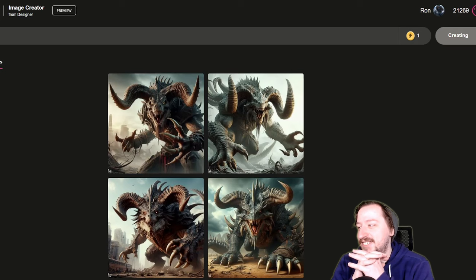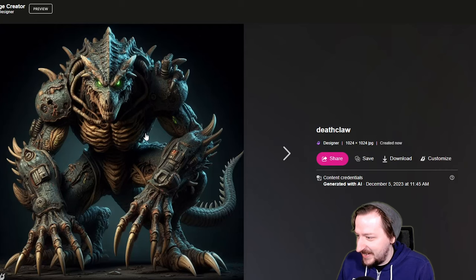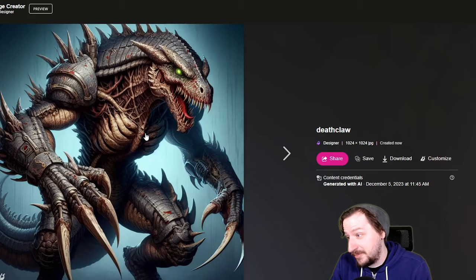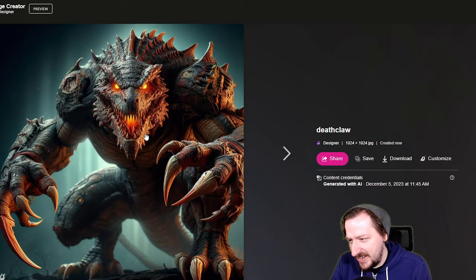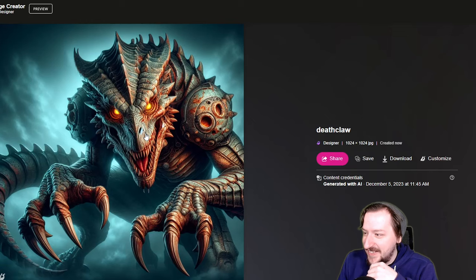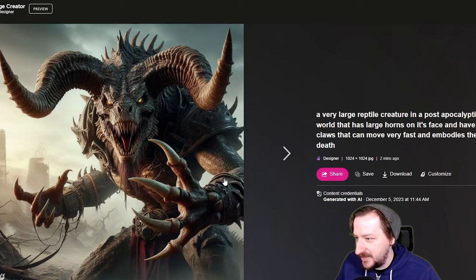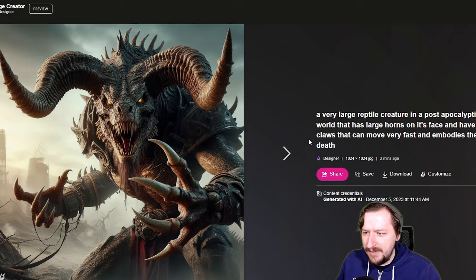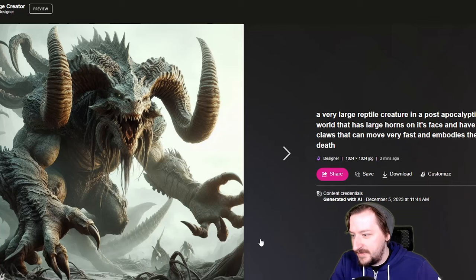Let's just put in 'death claw' - nothing else - just to see what we get. How is it that when it's just 'death claw,' it doesn't look like a death claw? These kind of look death claw-like, and that one actually looks pretty cool, but these look more just like dinosaurs, or maybe even demons from Doom. How is it that that looks less like a death claw when I actually say 'death claw' than just the description of one? The other ones look way better than these for a death claw. These still look really cool, but they don't quite look like a death claw like some of the others. Maybe it's because it's more descriptive - it's like the AI knows it needs horns, claws, and to be standing on two legs because that's what death claws do.